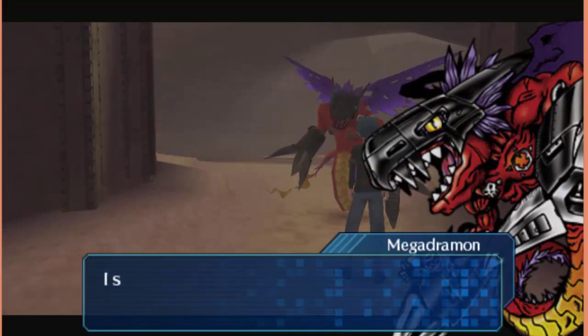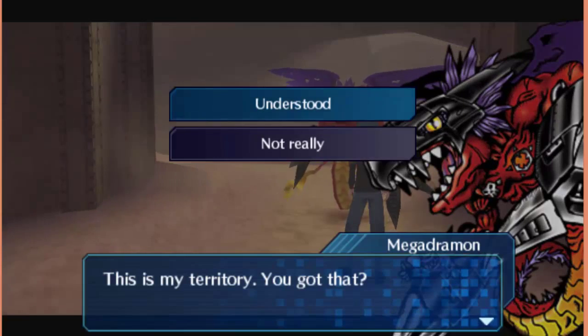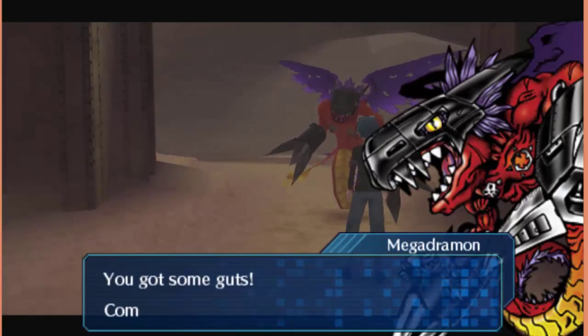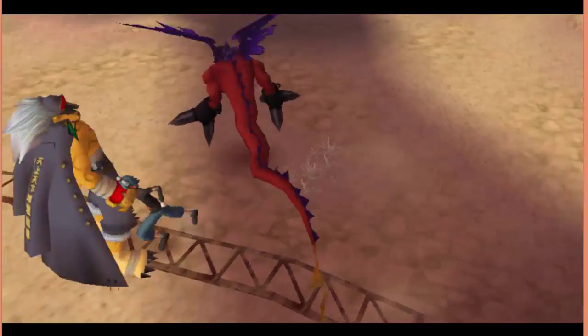Do you want to pass through? Yes, I do. I see, but I won't let you pass through for free. This is my territory. You got that? Understood. Why don't you hand over some cash? 500 bits. Like hell I will. Come at me, bro — that's what he's probably saying.